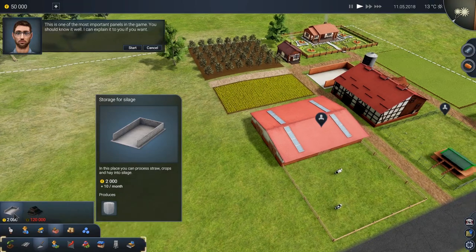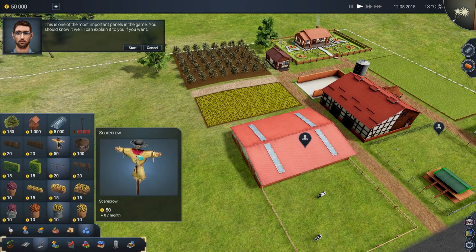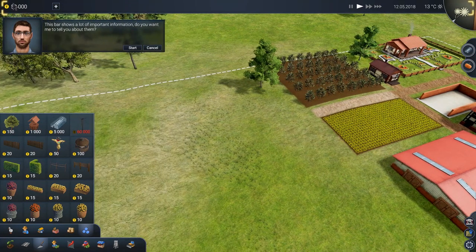We can even put down silage storage on the map, or small warehouses and barns. And there's our greenhouse. The greenhouse allows for cultivation of certain crops for less favorable seasons of the year. All right, we'll get to building those very soon. Thank you, Adam. This bar shows you a lot of information. Do you want me to tell you about it? That'd be our money up top, I already got that one.